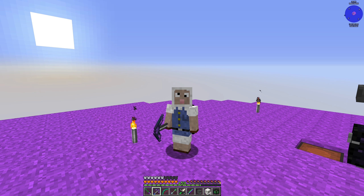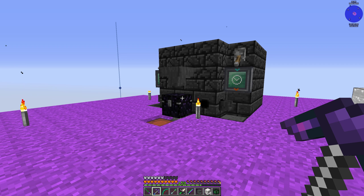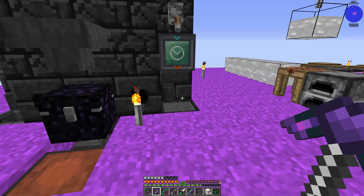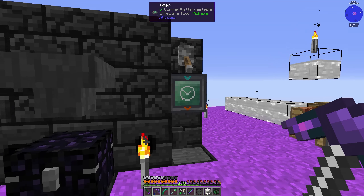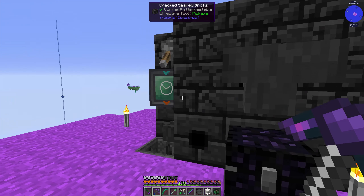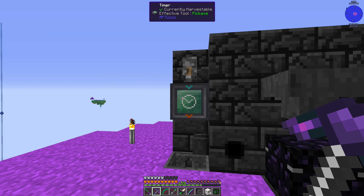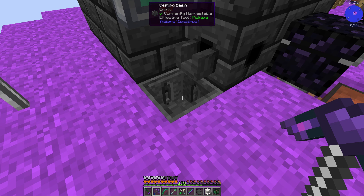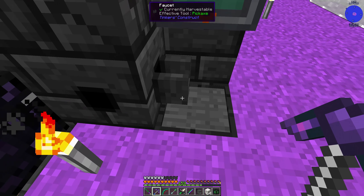Hi and welcome to episode 12 of Sheep's Nearly Vanilla Experience. Yes, we're still on Tinkers - it won't be long this time, I promise. I just wanted to go over a couple of upgrades I've done to the smeltery. So first off we have a timer set up: one on this side set to 40 ticks, which is about two seconds, and this side set to 240 ticks, which is 12 seconds. This one's a bit longer because it takes a while to empty out a full block's worth of fluid, and this one doesn't take anywhere near as long.